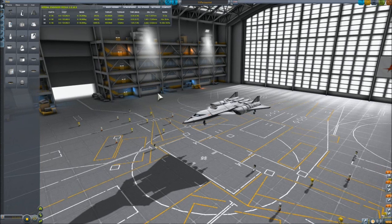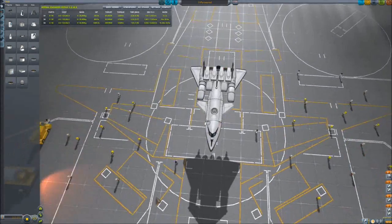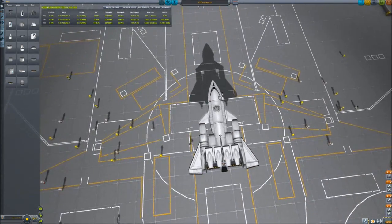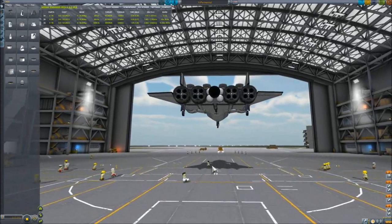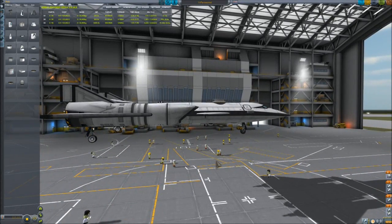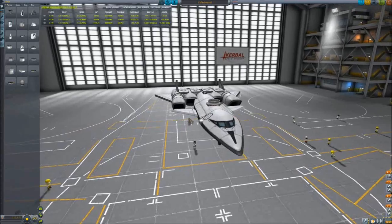I decided to build an SSTO space plane in the new 1.0 version of Kerbal Space Program, and here is the result. You can see those holes in the center section next to the wings — there are wing sections there but they always overheated so I removed them. It needs four engines to go up, or at least three, but I could manage only with four because of symmetry reasons.